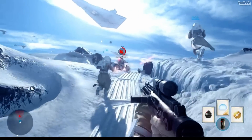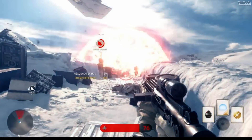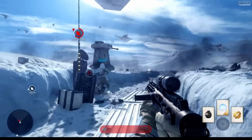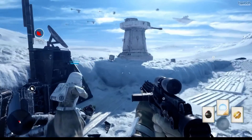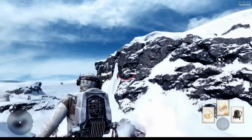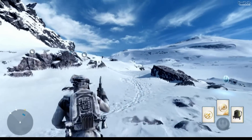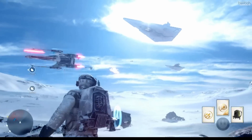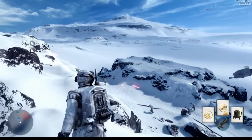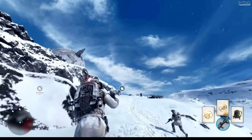We've got to go! Push them back! Rebels just lost their uplink. TIE fighter incoming! The bombers can't help us unless we protect the upwing. We can't do it without those widewings.